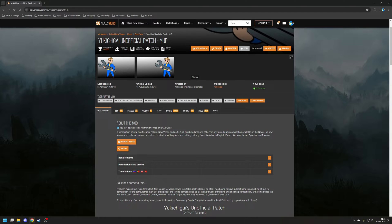The first mod on this list is — I'm probably going to butcher this pronunciation — Yukichirky, or YUP, the Unofficial Patch. Unsurprisingly, it's a compilation of vital bug and exploit fixes for Fallout New Vegas as well as its DLCs. It's essentially like the Unofficial Skyrim or Fallout 4 patch, but just for New Vegas.